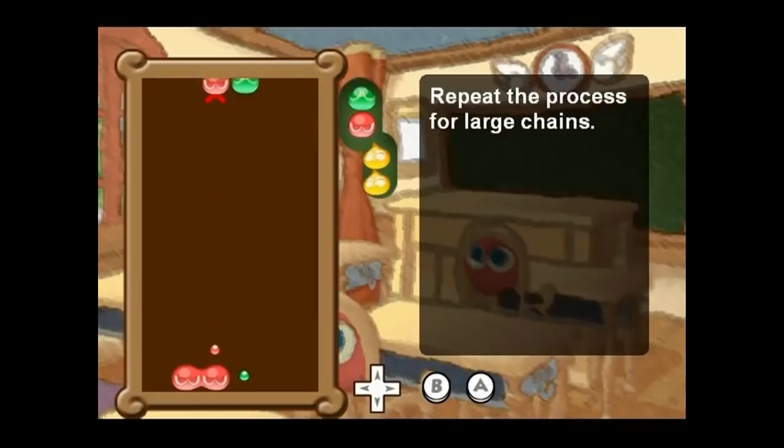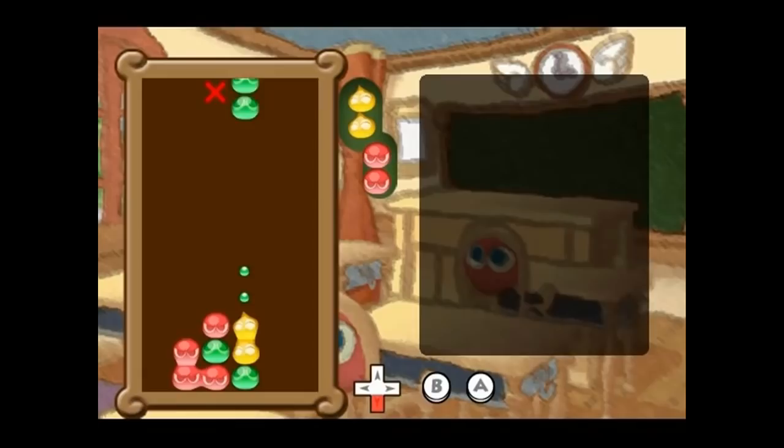To make longer chains, you repeat this process. You don't connect four Puyo, but you place an extra colour in between. As you can see, I did the same thing now for the yellow between the green Puyo. Keep doing it, and you'll make large chains eventually.